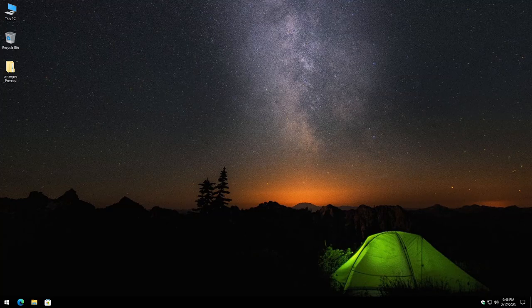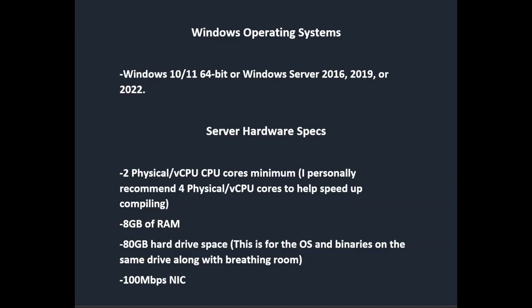Let's jump into the hardware and software prerequisites. This is going to be a Windows-based server, so you're going to want Windows 10 or 11 64-bit, or Windows Server 2016, 2019, or 2022. For the server hardware specs, you're going to want either two physical or two virtual CPU cores as a minimum. I personally recommend four physical or virtual cores to help speed things up for compiling. 8GB of RAM, 80GB hard drive space for the OS and binaries on the same drive along with some breathing room, and then a 100Mb NIC.